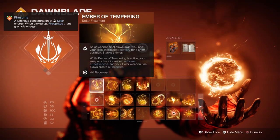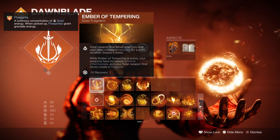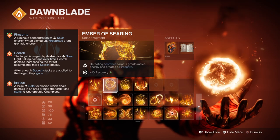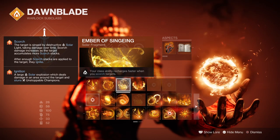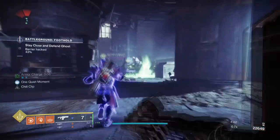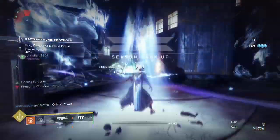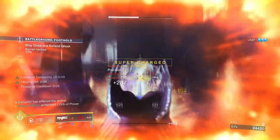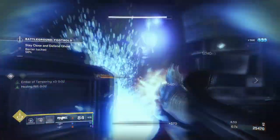Looking at the Fragments: Ember of Tempering, where Solar Weapon final blows grant you and allies increased recovery for a short timeframe, and while active, your Solar Weapon kills will also create firesprites. Ember of Searing, where defeating scorched targets grants melee energy and creates firesprites. Ember of Sindering, where your class ability recharges faster when scorching targets. And Ember of Ashes, where you apply more scorch stacks to targets. The key ones you must have are Ember of Ashes, Tempering, and Sindering, as these will push our tier 10 recovery stats to an even higher level. With these, you can recover your rifts within a few seconds if you play your cards right.